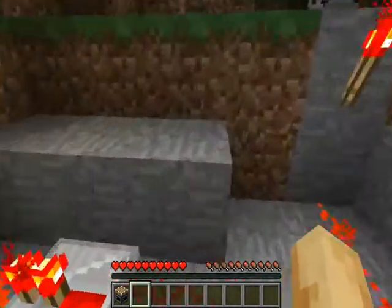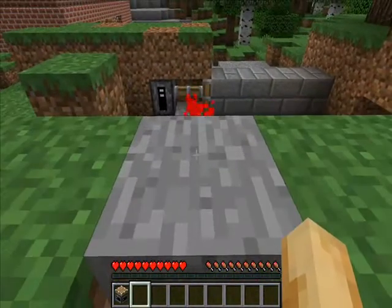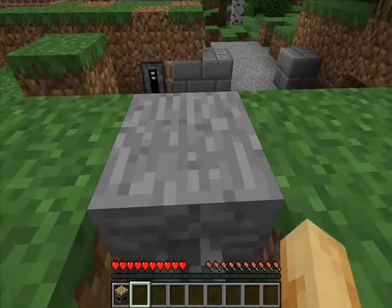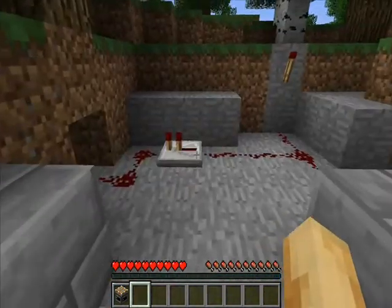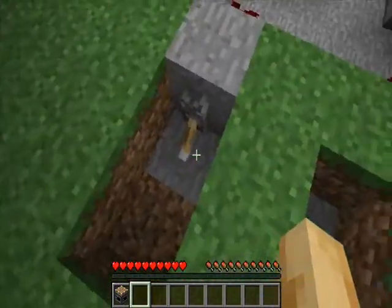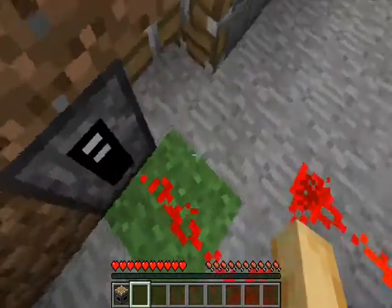I have quite a simple one here — I just quickly wired this up. There are two pistons, both set to drag back two blocks. When I click it, it just drags back and the door is then open. It's quite simple really — you don't need to know that much about redstone to do it.